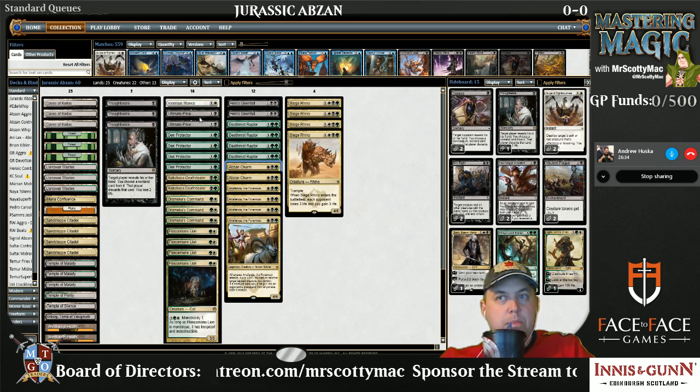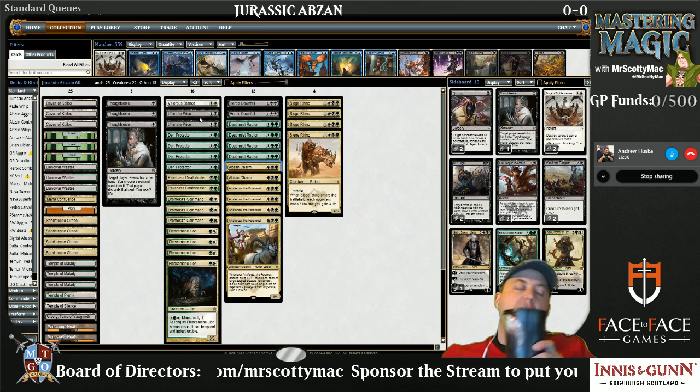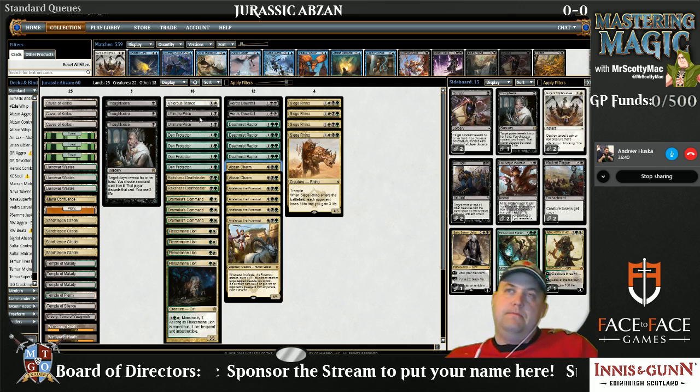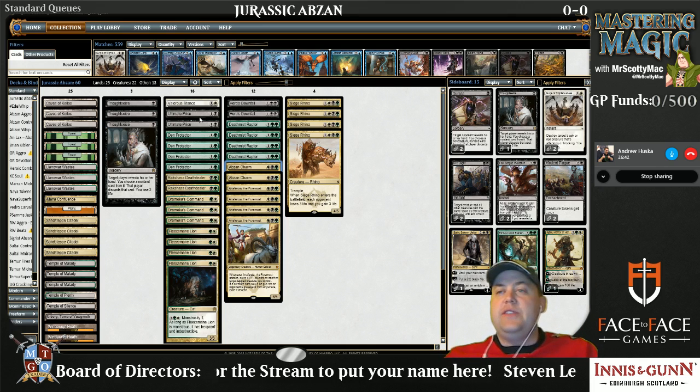And then the Den Protector comes up and it's like, well, now I'll take your spell that you can't cast and your hand's nothing. And I have a 3/2 and I have ten life. It's very, very powerful. Obviously we're maxing on the cards that we want the most of.